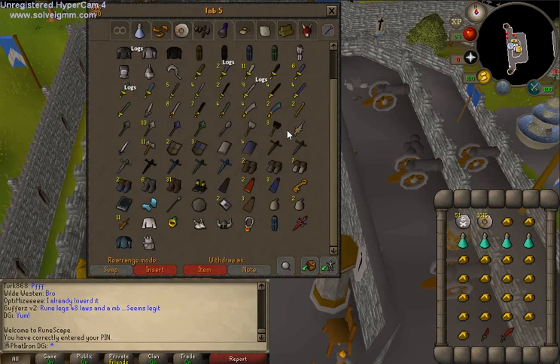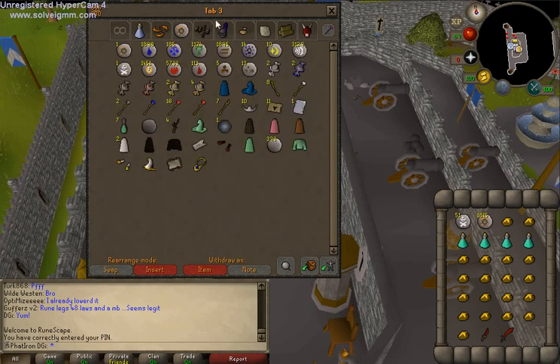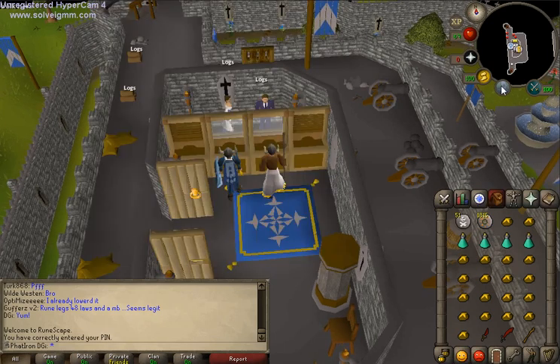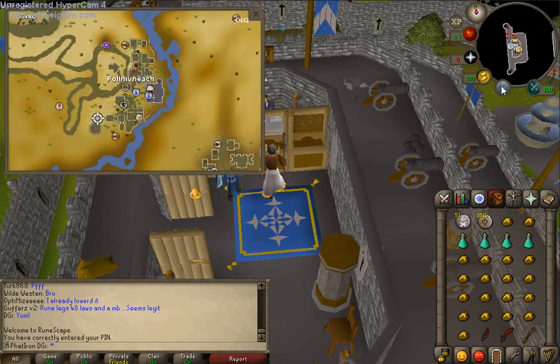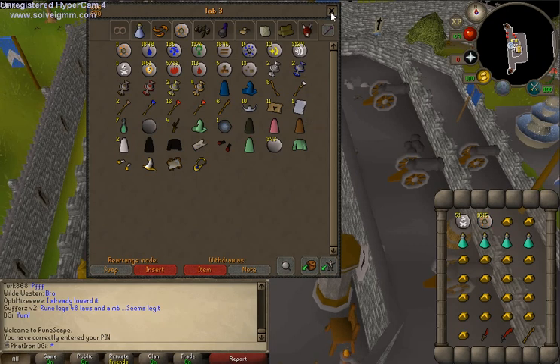The first thing you want to do — the best method I use personally — is the Fairy Rings, because I just feel like it is the fastest teleportation method and the fastest way to get to the Barrows. Also, don't forget your Spade. If you do forget your Spade, it's alright — there's going to be spades at the Barrows location. Honestly, just wait to get the Spade until you get there, so you'll have inventory room just in case the ghost rots your food.